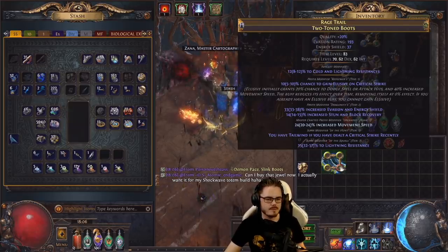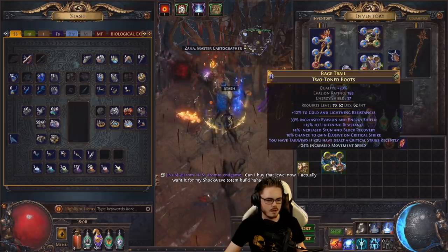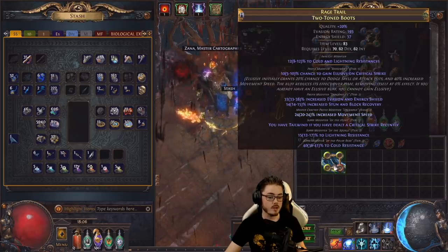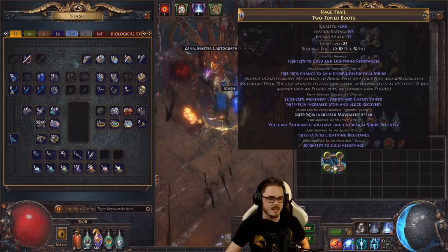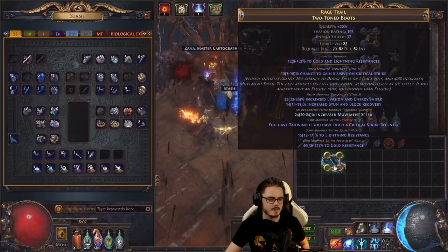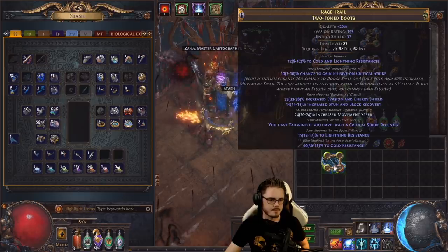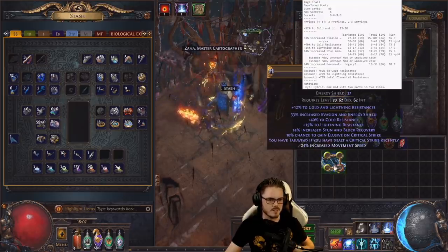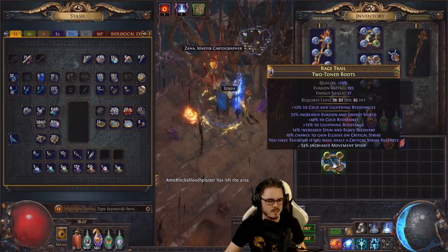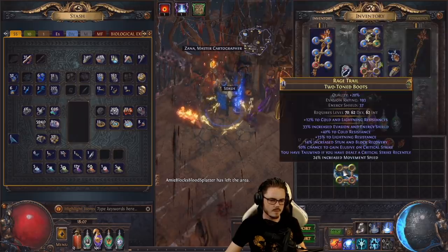T1 res — give me fire res, I really need fire res. Tier 3 cold res — much nicer. Now keep in mind, my last pair of boots didn't have life either, so this is a step up. We have a total of 79 resistances — Tailwind, Elusive. We will be faster despite the loss of 6% move speed because of the Tailwind: 10% more action speed.